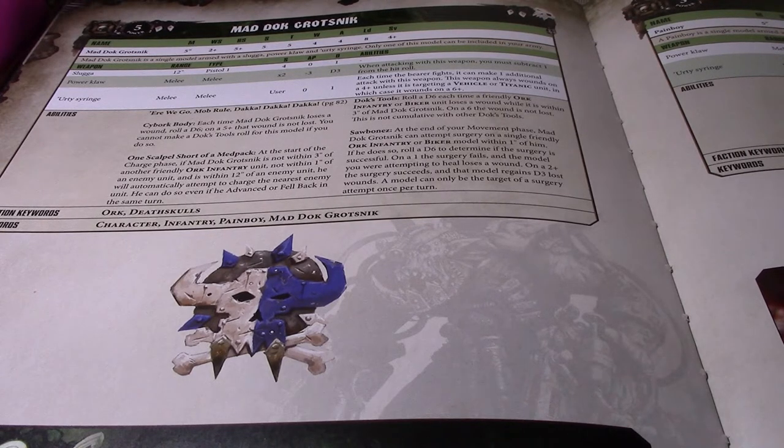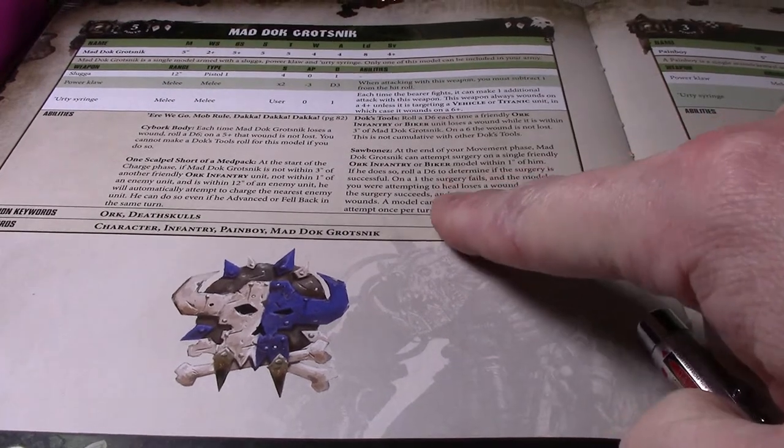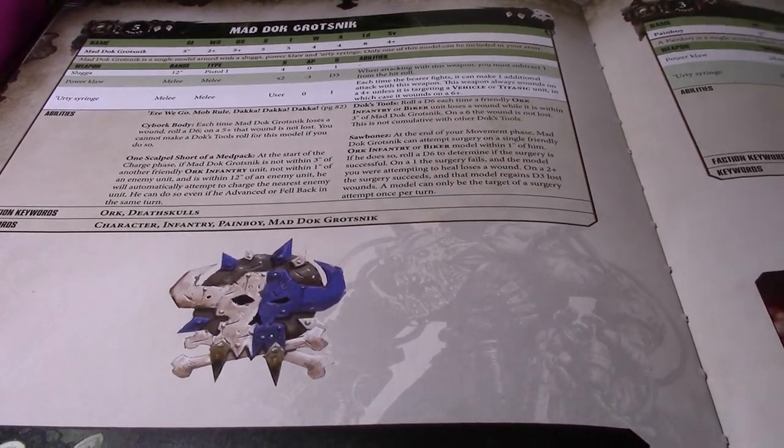They also have Sawbones: at the end of your movement phase, they may try and heal one Orc infantry or biker unit within one inch of them. A d6 determines if the surgery is successful — on a 1, the surgery fails and the model you attempted to heal loses a wound. On a 2-up, the surgery succeeds and the model regains D3 lost wounds. You can only be targeted by a surgery attempt once per turn. Again, Mad Doc is not clan-specific, whereas the Pain Boy is clan-specific.